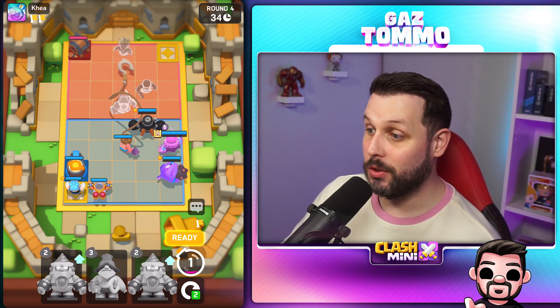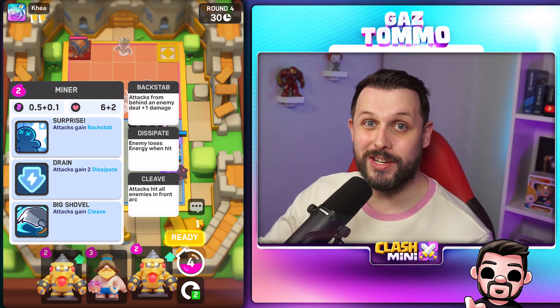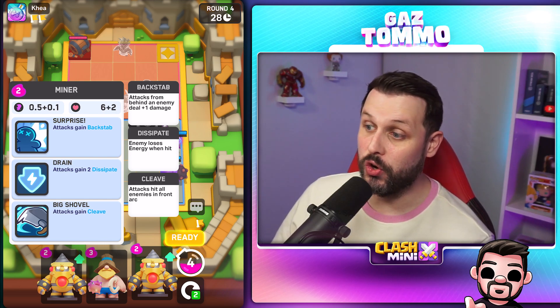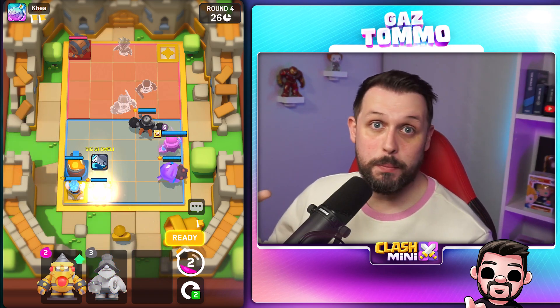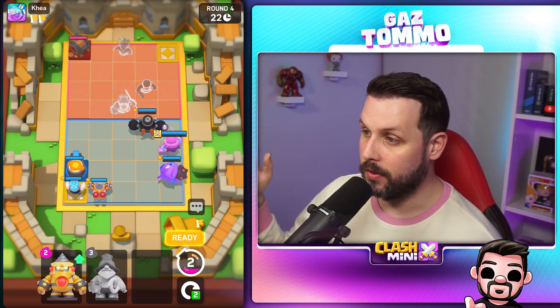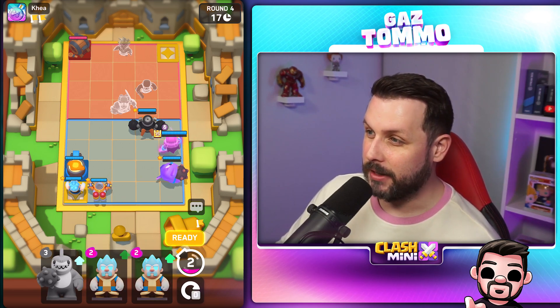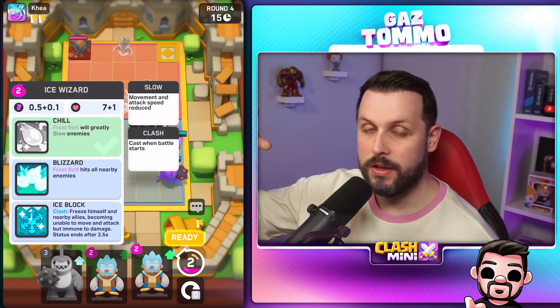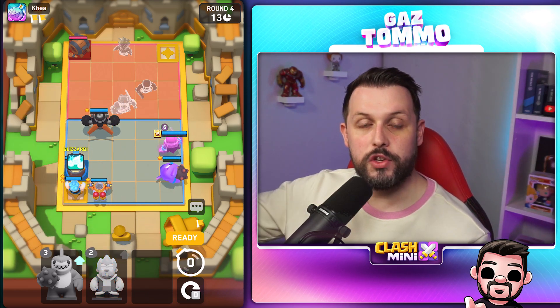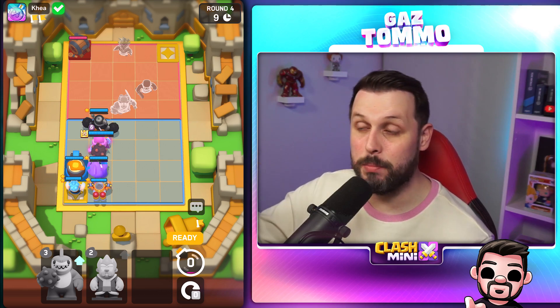I know I've got to try and deal with his Sauna, so I'll fetch on the Miner, try and push the Miner to the back of the board to start doing a bit of DPS to the Sauna. Hopefully my Countess can teleport over there and finish the Sauna off before he gets a Mini inside it. I'll go for the Cleave Upgrade on the Miner, just in case he's put his Mini in front of the Sauna — so if I've got the Cleave Upgrade going on the Miner, he can hit the Sauna and his Mini.